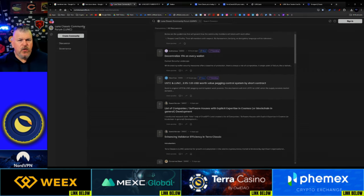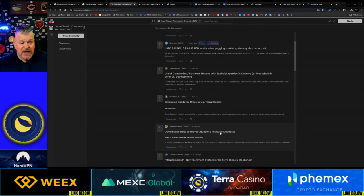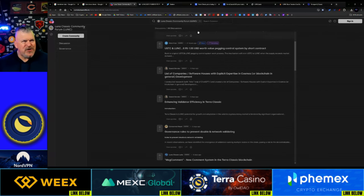There's another group of protocols being discussed on Commonwealth: a USTC Luna pegging control system work process, a list of companies and software developers with expertise in Cosmos development, enhancing validator efficiency in Terra Classic, and governance rules to prevent double network validating. And guess what? We actually have a vote on this — you're not going to believe what happened. I told you about bad actors, and I'm going to show you.